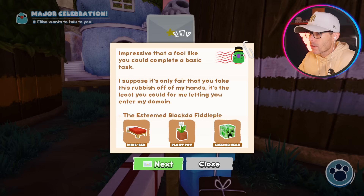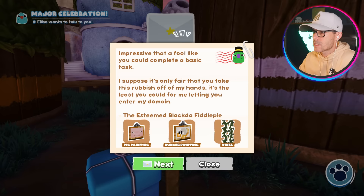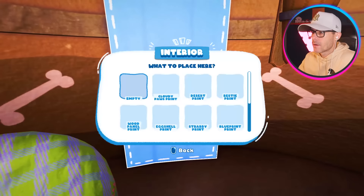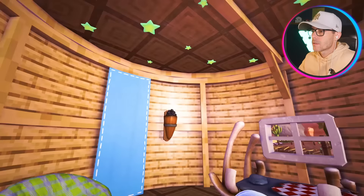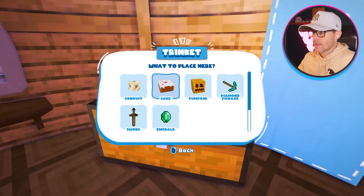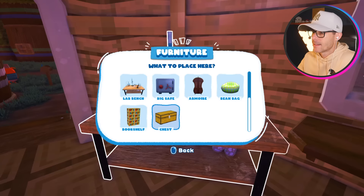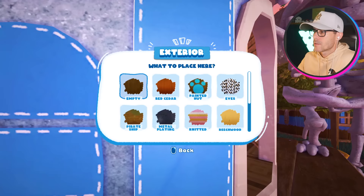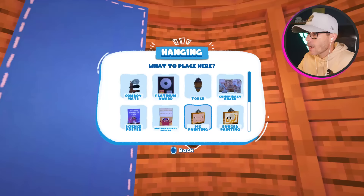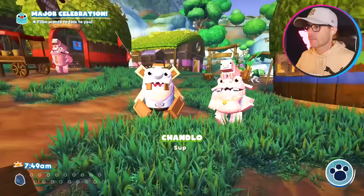What have we got? We've got a mine bed, a plant pot, creeper head. There's lots of stuff here — chests, paintings. So much stuff. Build mode — a wall carpet, cool Minecraft carpet. We've got the oak interior. Get ourself a mine bed. That's awesome! A chest, and I might put a diamond pickaxe on that chest. That is so cool — how good is this mod? We'll put an emerald there, get a bookshelf. Do we have an outdoor texture? Yeah — an oak exterior. There's like vines, Minecraft vines. I'm going to put up a Minecraft picture of a bunga. That's the best thing ever.